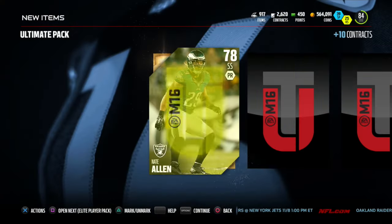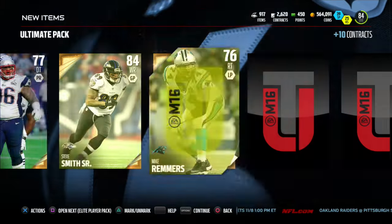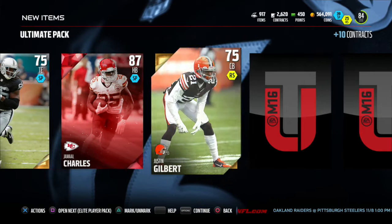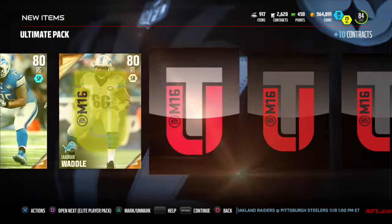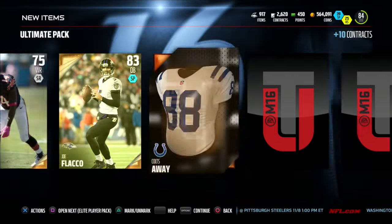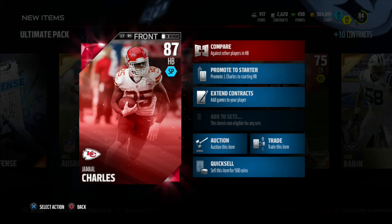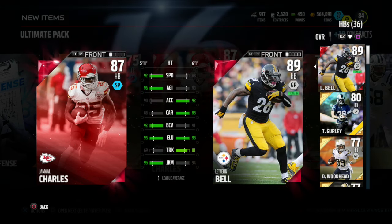Our final regular ultimate pack — running through some golds, Steve Smith right there, and another elite: Jamal Charles. That makes it pretty interesting. Let's see if we get any more elites — Joe Flacco and Chuck Pagano, but that's about it. So we do get two elites out of two packs.